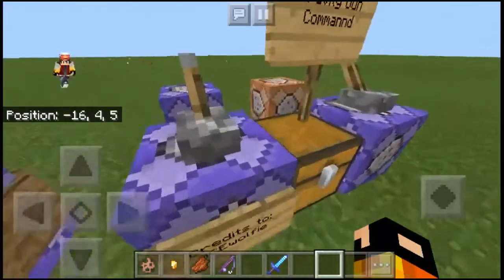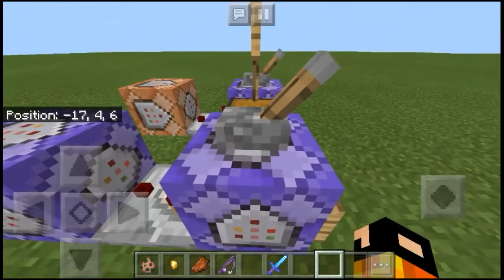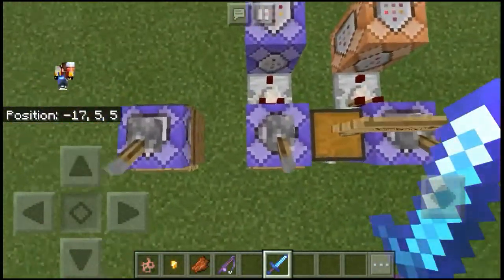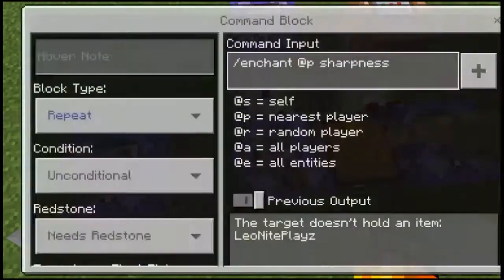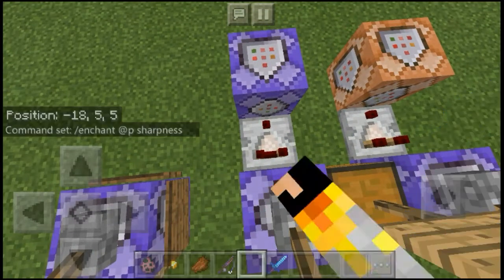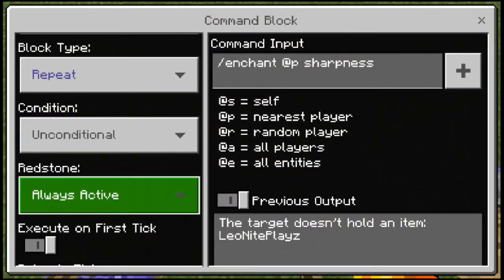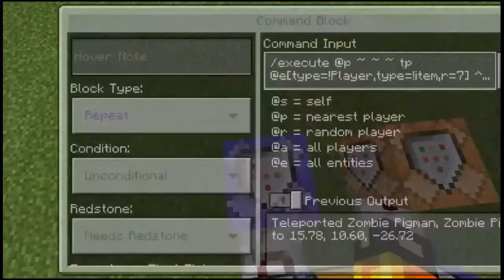Now on to the commands. First I'm turning them off so we won't trigger anything. These first two command blocks are for the sword — for aiming. The first command is: slash enchant @p sharpness. Then connect it into a comparator. You can set it to always active or needs redstone — either works.